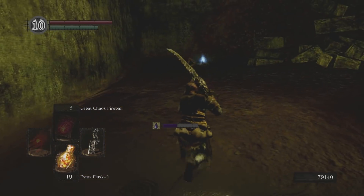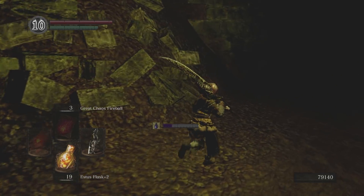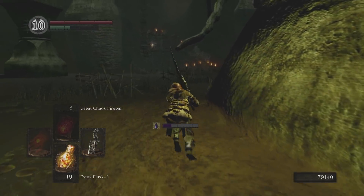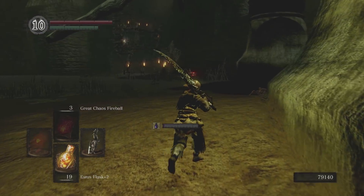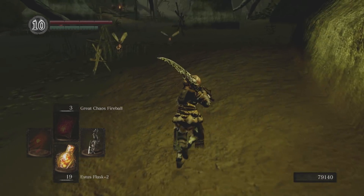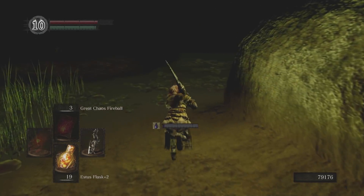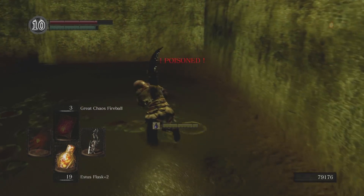I think that should be the last of them — oh, it's a Great Club. The Server is actually closer to the other end of the swamp; I mixed up its location with this weapon. The Great Club isn't such a useful weapon anyway — the Large Club has almost identical strength scaling, almost identical reach, and an almost identical moveset, except for the two-handed strong attack. And there is Poison Mist and the Pyromancer set.